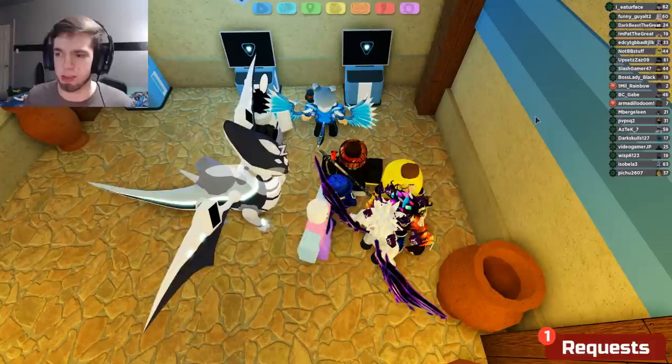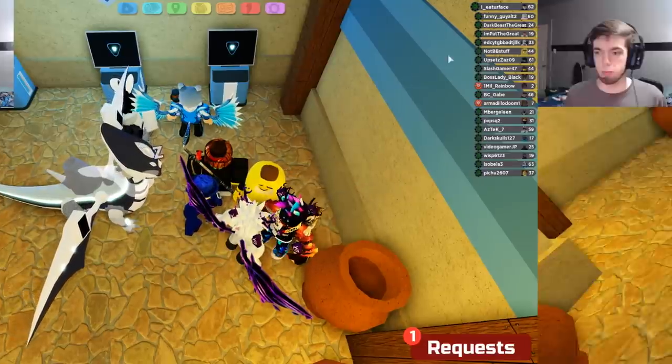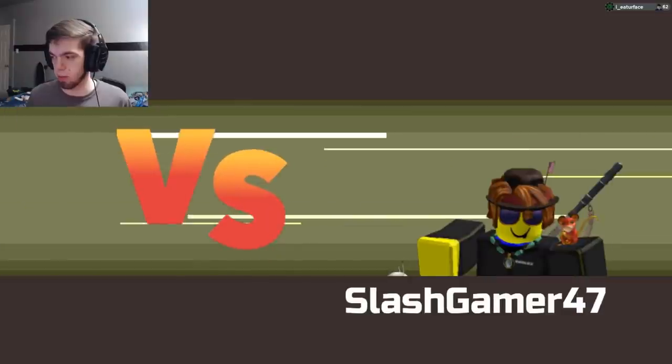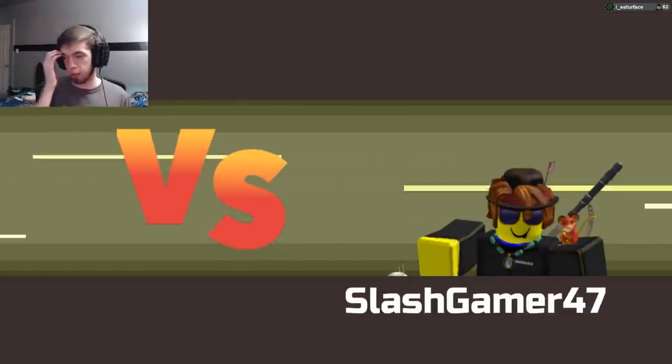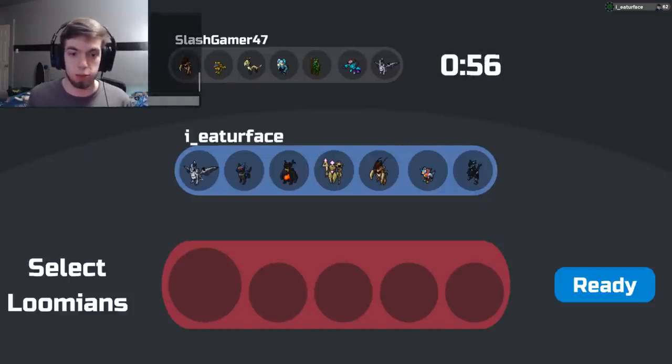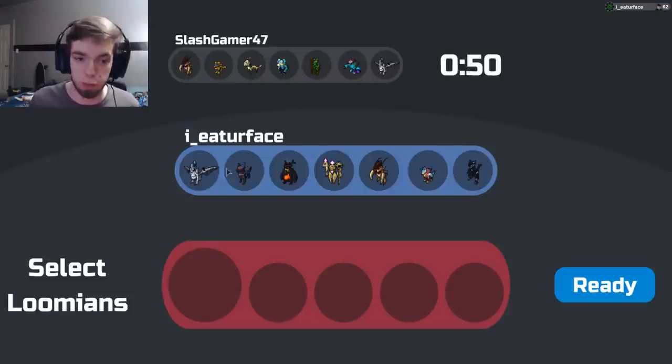Alright, we got our first battle. Hopefully it's a good battle, good team. They've got Garbantis, which Stratosaur can deal with; Eclipse, which Stratosaur can deal with; and Tautup, which Stratosaur can deal with. So it's not looking too bad for Stratosaur here.